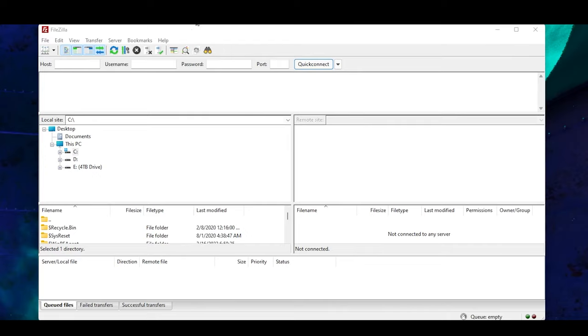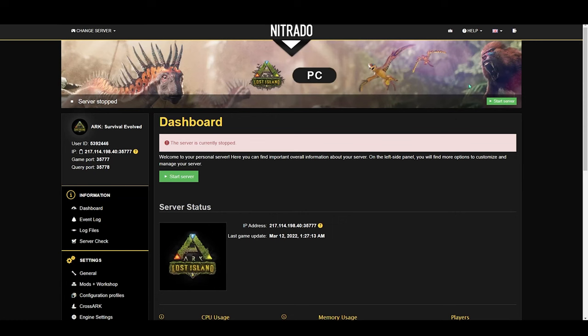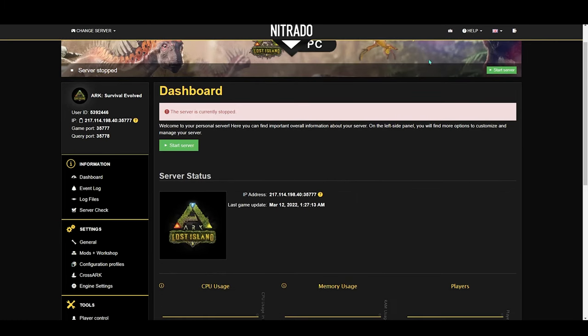Once your download is done, go ahead and open FileZilla. It may look confusing, but we don't really care about the majority of this stuff — we're just going to use it for what we need. Just make sure you don't delete any files, copy files, or move any files around because it could mess something up. And before we take any more steps, you're going to want to make sure you have your ARK server stopped. It'll have a Stop Server or Shut Down Server button instead of the Start Server button. Go ahead and press that, then wait about five minutes to make sure the server is completely shut down, otherwise it could corrupt some of the files.